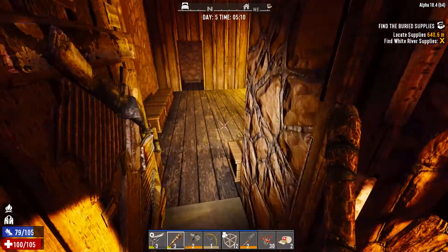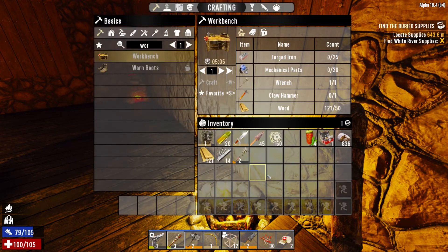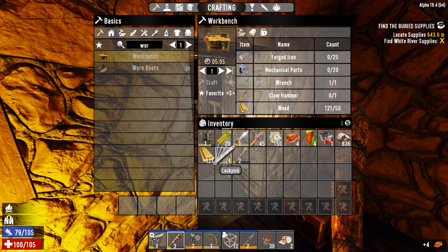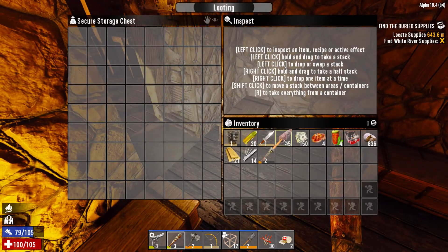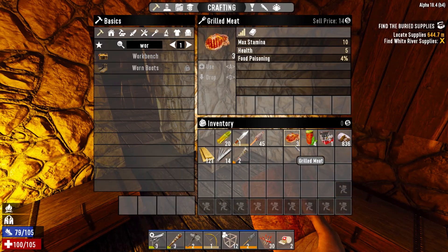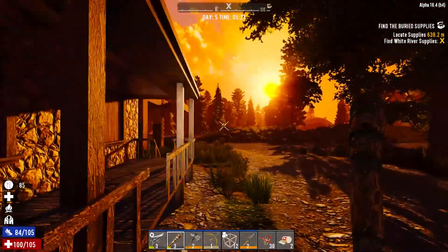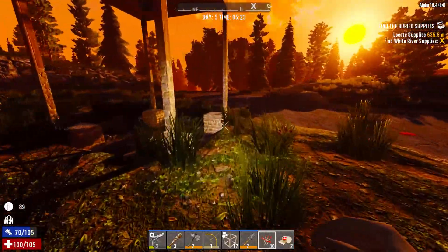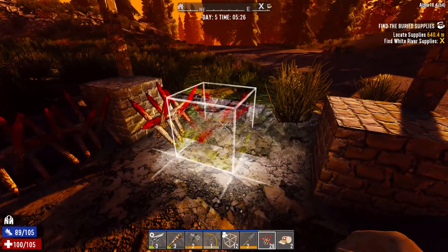All right, we'll let those finish cooking - food is looking a little low. We don't really need the water, we've got the red tea. I also have 14 lockpicks so I'm going to carry those on me now. Let's eat some of this grilled meat and get the stamina back up a little bit. Let's close the door and mosey on over to the Grace house. Actually, let's place the spikes first and get those out of my inventory - I'm probably going to need more than 30 but I crafted at least 20 of them a while ago.